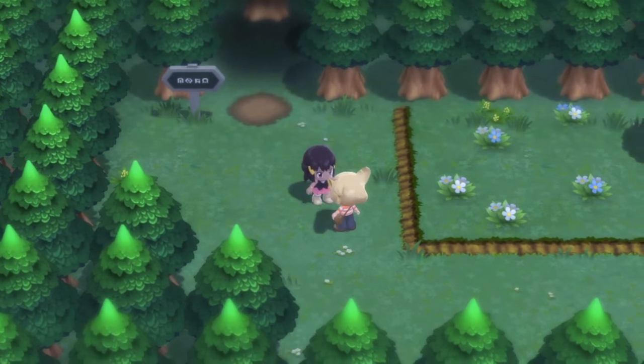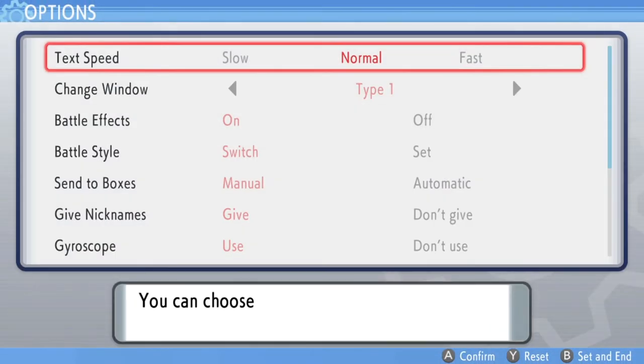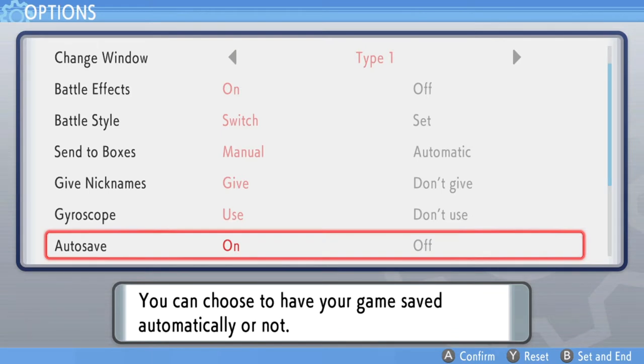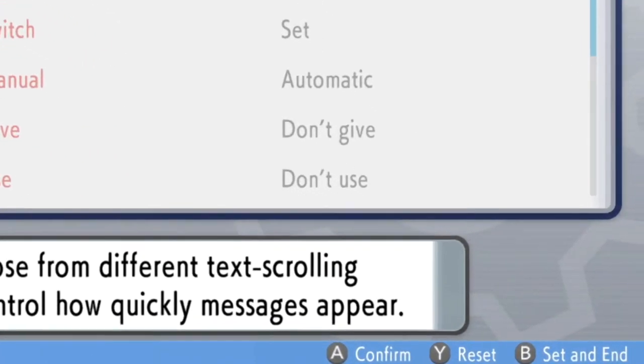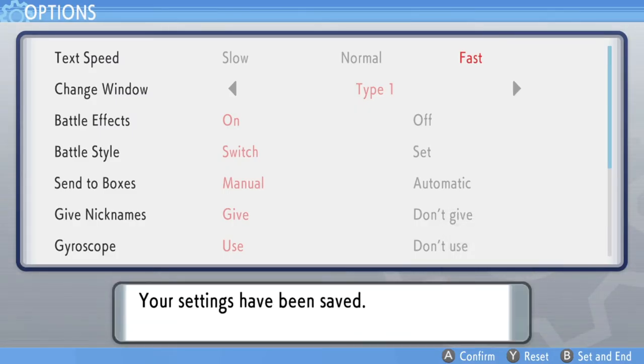You want to stop right here in front of the lake, right before you get the conversation. Go into your options menu. To make this process a little bit faster, set your text speed to fast. What really matters is that you have auto-save turned off, so that during the cutscene or battle it does not auto-save and drop you back at Barry's house.